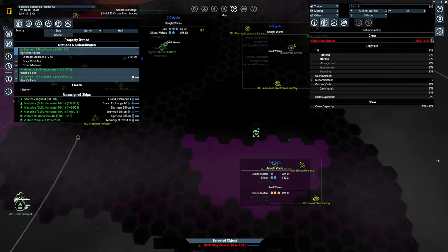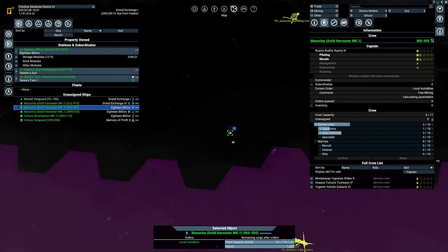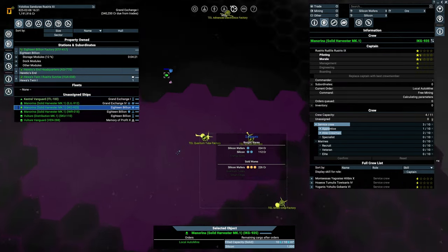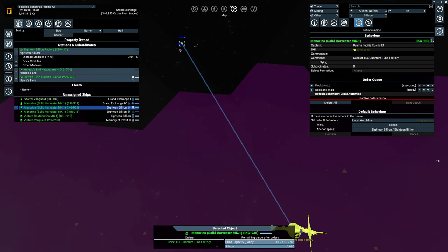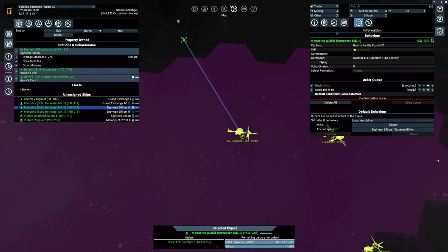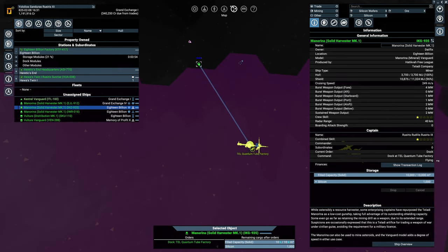We're being attacked by a Hive ship — he is currently being an idiot. The problem is if he starts fleeing he'll use his shield and then he'll die. Can I just tell him to dock over there? He's flying directly towards it. I want him to not die. I think this is a gas station so he should be able to get inside. Shields are going down — come on, man. We need to start investing in that security force.